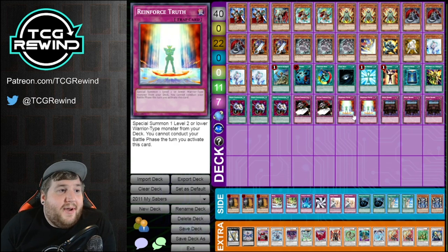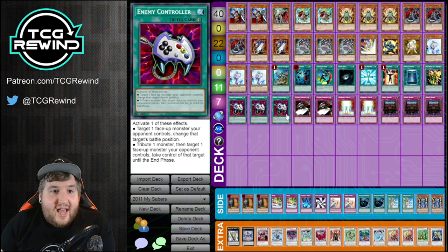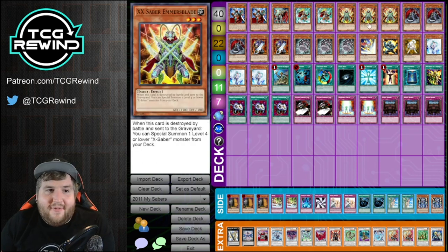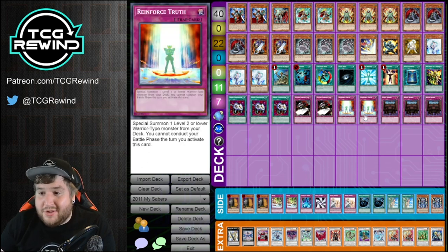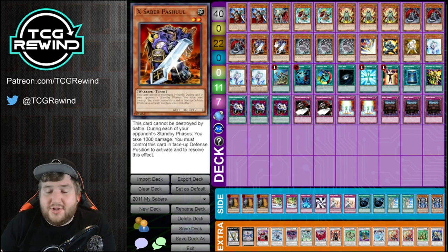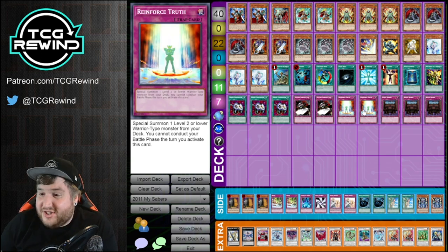The only other two trap cards we need to talk about are Gottoms' Emergency Call and Reinforced Truth. Reinforced Truth is insane because it's chainable. In this deck, I'm almost never setting anything — even my spells like Enemy Controller or Book of Moon. If I have access to an Emmersblade or Pasqual, or if I know my opponent doesn't have a set card, I can just set Reinforced Truth and pass. If they have no back row, I just get to special summon the Pasqual. A lot of my turn one plays start by setting Decree and setting Reinforced Truth — if they Heavy Storm, I chain Reinforced Truth and they one-for-one my Decree.